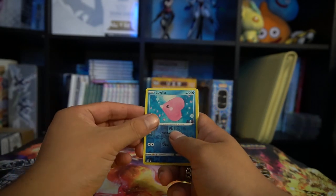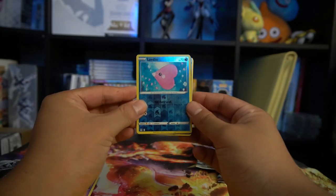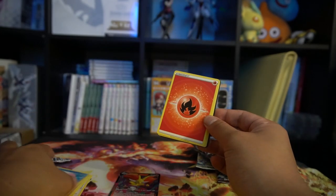We got a Luvdisc reverse foil. Do we have something? We do have something — it is a fire type. I think I know what it is. Yep, it is a Delphox V. At least we got a hit, so that's cool. That's our hit from Lost Origins — our first hit.